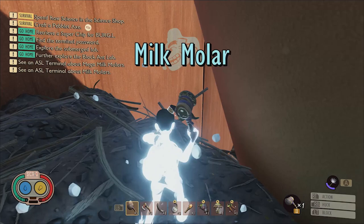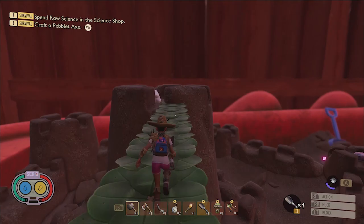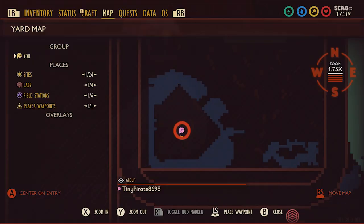This next molar is going to require some building to reach. You can use ladders, walls, ramps, or whatever else you want. The important thing is that you reach the highest tower at the center of the sandcastle to obtain the molar. Here it is on the map.